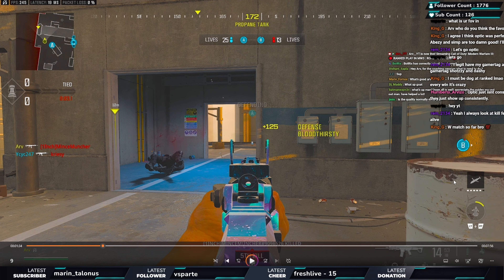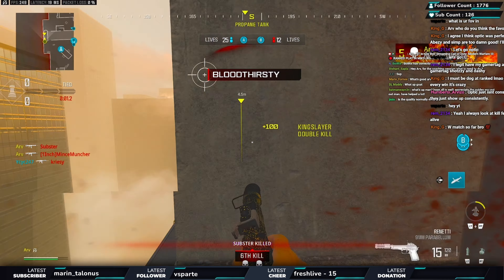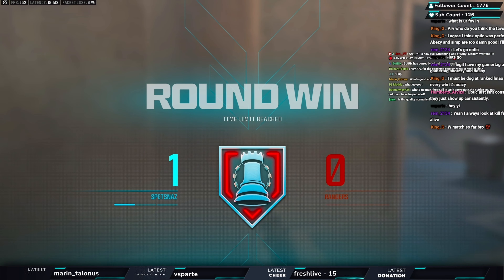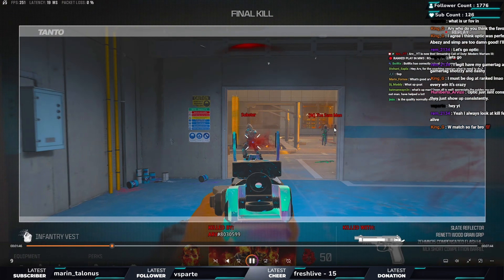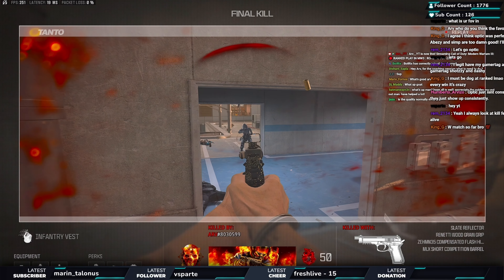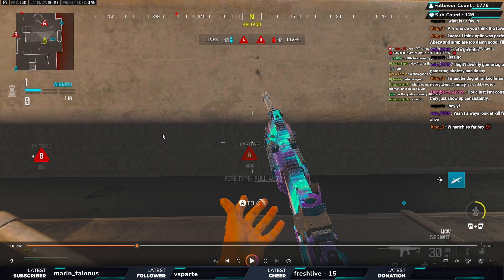Even if he hits me a few times, I already made him weak so his jumping at me is irrelevant. I get that kill — one off the streak with three seconds left. There's no reason to run; they have to push me. He pushes, I get the second. The third guy chucks a grenade — I go round, camera him, get the three-piece. Really effective. We get the cruise and that's a perfect round one.